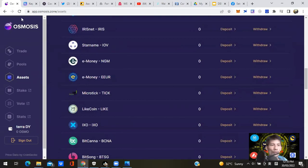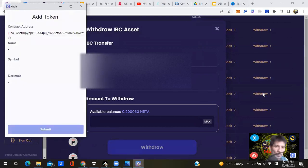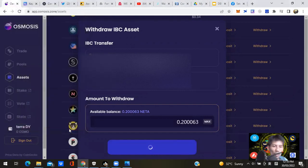Refresh the Chrome extension browser — under JUNO/NETA it shows I've got 0.2 NETA. Withdraw NETA, approve the withdrawal to move it to the JUNO/NETA chain back to your Keplr wallet. Click Low Fees for Osmosis — that's free. Done in two seconds.